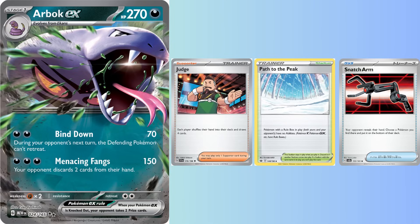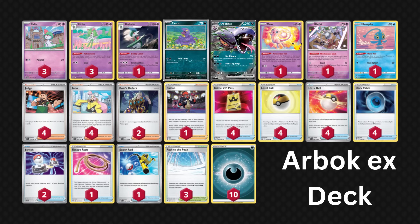Arbok EX is the deck everyone will learn to fear, and there are a few different ways to play it. The simplest is using a combination of Judge and Path to the Peak, then hitting them with Menacing Fangs to force them to discard two cards from their hand. You can also use Snatch Arm ahead of Menacing Fangs to remove a Pokemon from their hand, ultimately leaving them with one card and no abilities thanks to Path to the Peak. I decided to go with maximum consistency and chose a Ekans/Arbok build of the deck. It's not the most powerful, but you get to see the Judge/Path to the Peak combo in action. Just get as many basics down turn 1 as possible, then evolve into Ekans and Arbok EX on turn 2, hopefully attaching enough energy with Dark Patch, then start removing cards from their hand.